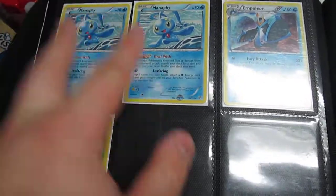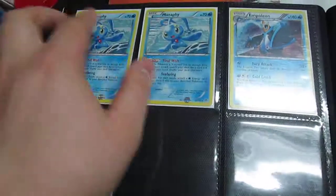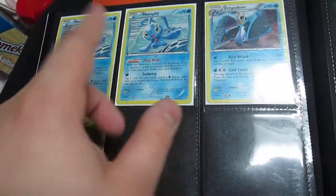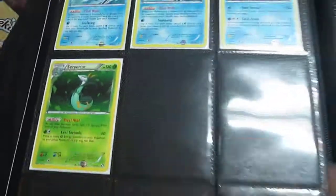Damn you Tim — those things are really good but my teammate Tim will know exactly why. Those things annoy the crap out of me because you do not want your opponent plussing off that thing. Promo Empoleon and then Samurott.